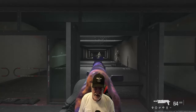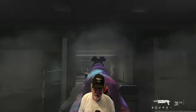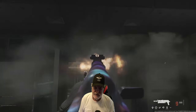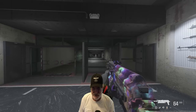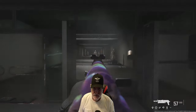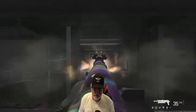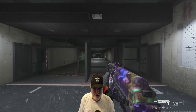Now let's look at it aim-down-sight. That's similar to what we saw with the factory settings. Let's try to control it. So that recoil is easily controllable.